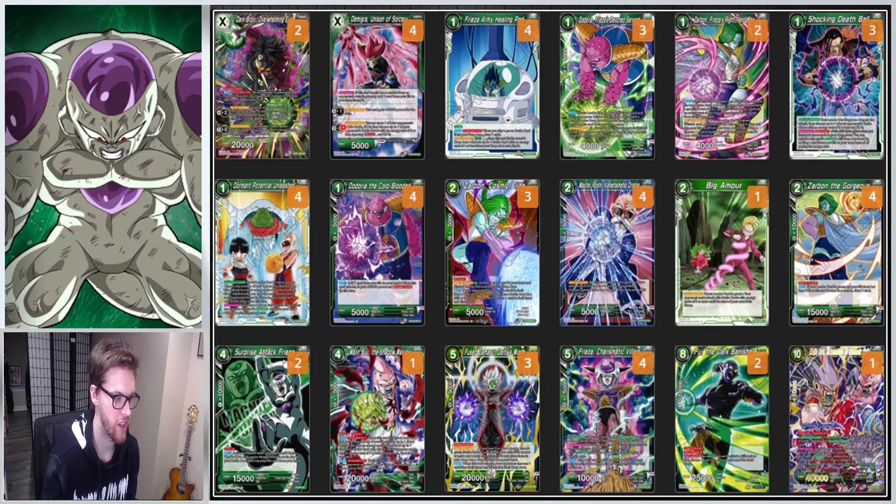With this deck you really focus on having a Unison down and being able to use the Frieza Army Healing Pod. Cards like this Dodoria and the Zarbon card bring him back from the dead and draw a card. They also have effects on the board — you can pop this card and also pop it with your leader ability, then give this guy Crit, making him a 20k double strike Crit.